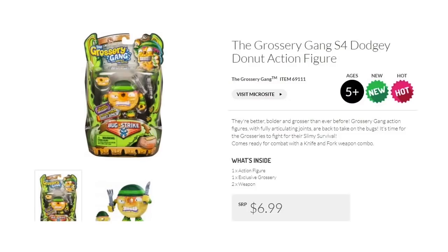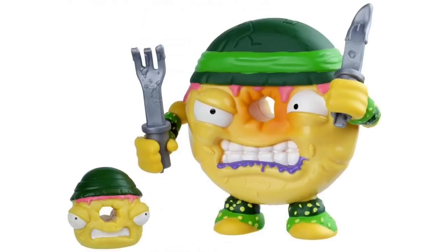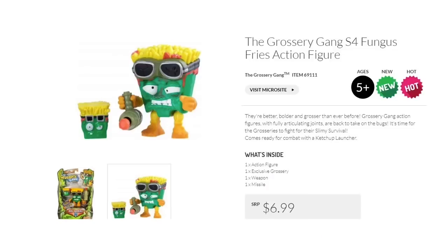Do you collect the action figures? Here's Dodgy Donut, all zoomed in. You can see he comes with a special attack — he's got a fork and knife, and he's all decked out for the Bug Strike.